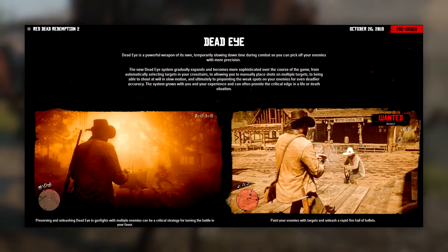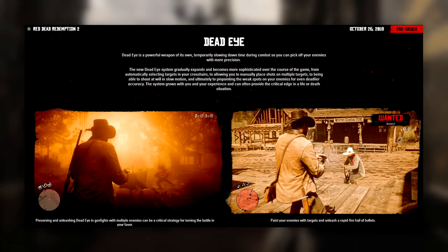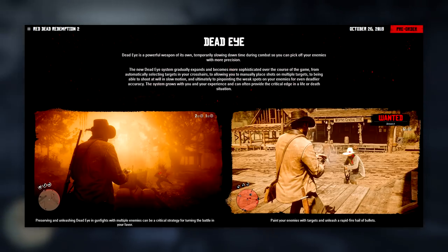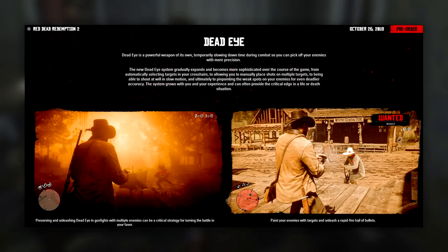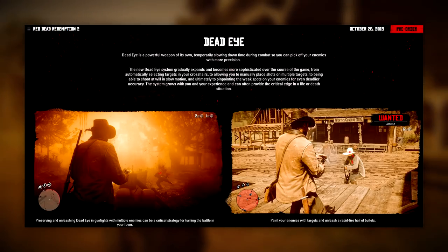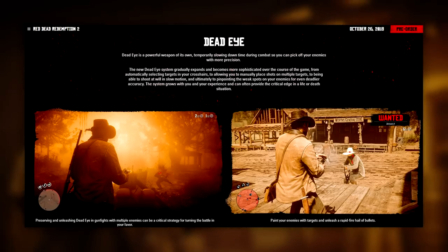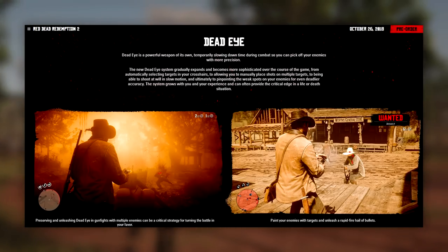Moving through the page, we've got information on Deadeye. Deadeye is a powerful weapon of its own, temporarily slowing down time during combat so you can pick off your enemies with more precision. The new Deadeye system gradually expands and becomes more sophisticated over the course of the game — from automatically selecting targets in your crosshairs, to allowing you to manually place shots on multiple targets, to being able to shoot in slow motion, and ultimately to pinpointing the weak spots on your enemies for even deadlier accuracy. The system grows with your experience and can often provide the critical edge in a life or death situation. Preserving and unleashing Deadeye in gunfights with multiple enemies can be a critical strategy for turning the battle in your favour.